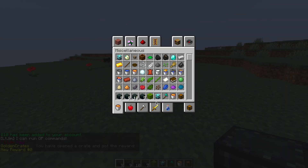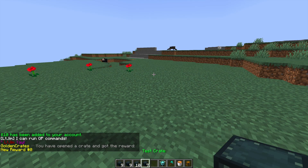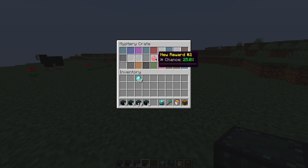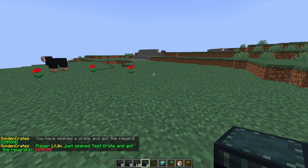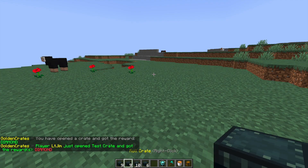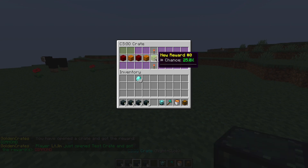It says in chat we got the reward 'new reward zero', so you can rename that if you want. Then we have the test crate which I created myself — I used the mystery template, the same as before, and as you can see I've renamed some of them to 'diamond' or 'golden apple'. This one we got diamonds — eight of them. Let's look at the CSGO crate before we create one of our own.